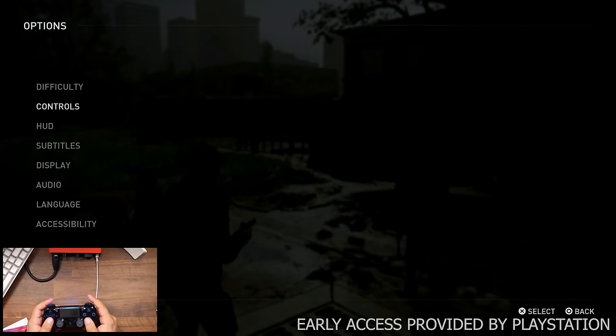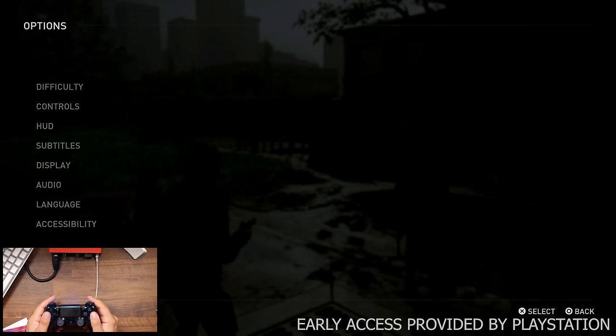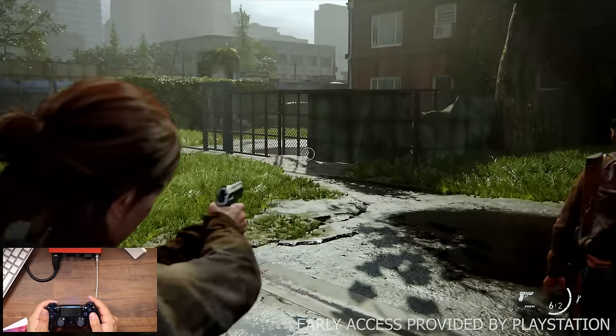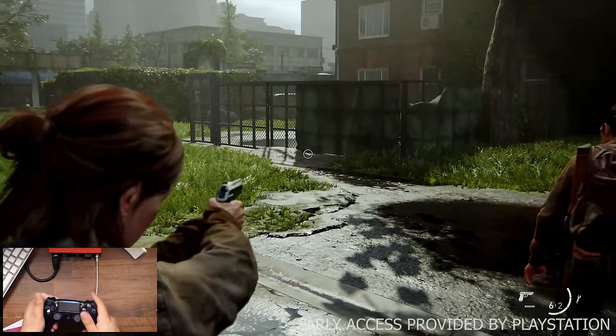I'm going to turn it all the way down and see what that looks like. Setting the sensitivity on both axes to one — you can see that barely generates any motion. That's basically unusable.